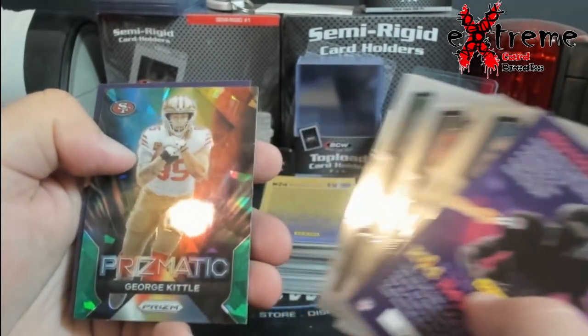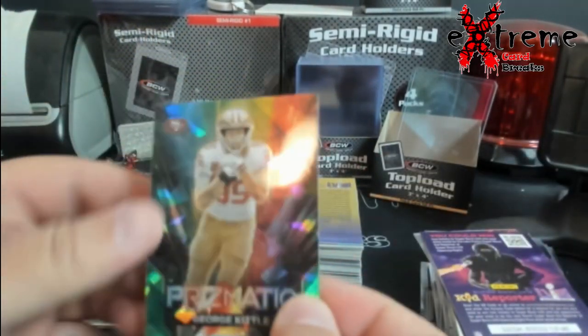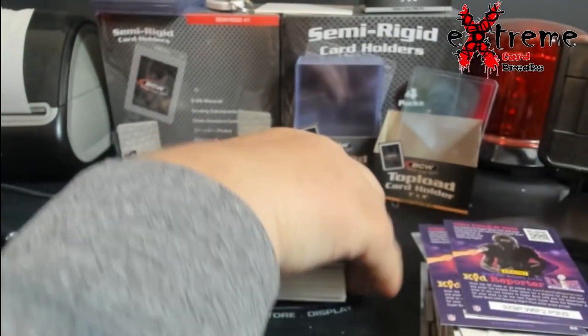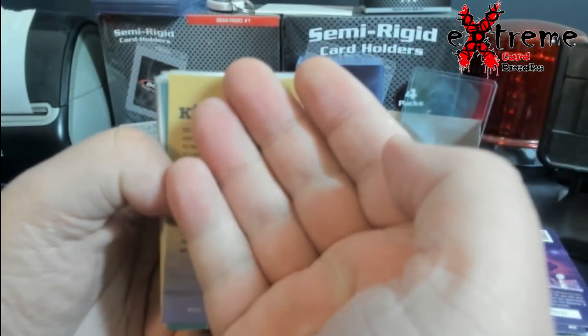Oh, what's this — Prismatic George Kittle, followed by kid reporter. Don't know what any of these are worth, I'll have to look them all up. Like I said, you guys know I don't open a whole lot of product anymore, but if I win something I'll open it.